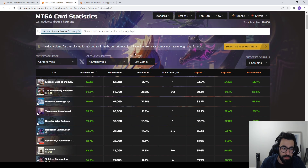Flipping over to Best of 3 — smaller sample size, only 20,000 games versus 530,000. If you're interested in seeing how formats compare in terms of volume of games played, we've put out another video on that. I also do this weekly where I go through the top deck lists for each format, so you can check those out in the playlist on the channel.